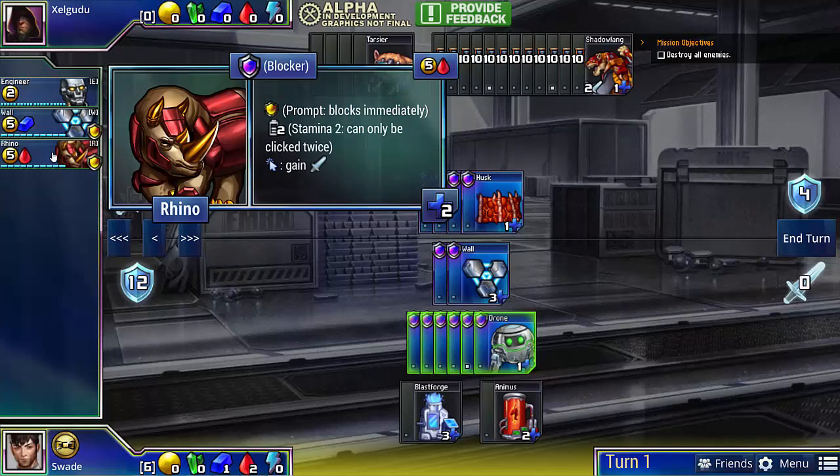Now rhino is kind of interesting. It can attack twice before it becomes just a wall with 2 HP. So it's not permanent damage by any means, but you get to attack with them and then eventually block with them.